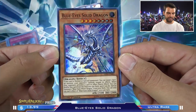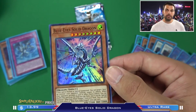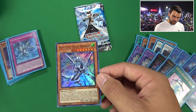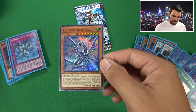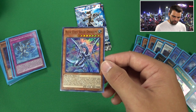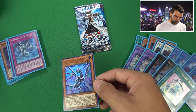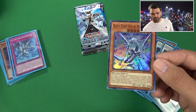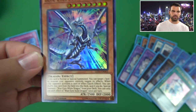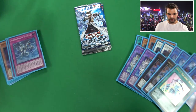Blue Eyes Solid Dragon - wow. We had a Solid Dragon in this box, a Bingo Machine Go, and a Blue Eyes Chaos Dragon. This set is some fire! Solid Dragon is eight stars. If this card is normal or Special Summoned, you can target one face-up monster your opponent controls and negate its effects. When your opponent activates a card or effect as a quick effect, you can shuffle this card from your field into the deck and if you do, Special Summon a Blue Eyes White Dragon monster from your deck. You can only use each effect once per turn.